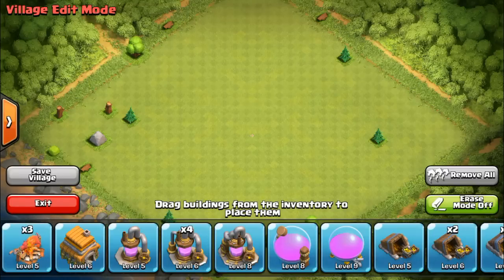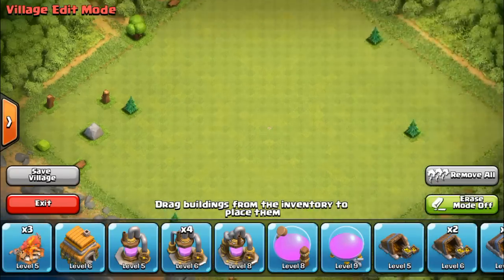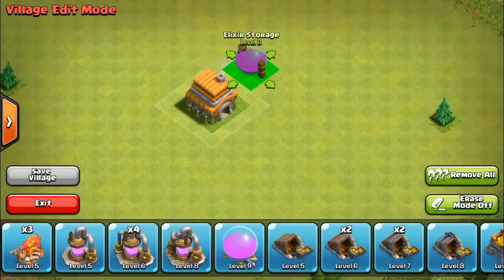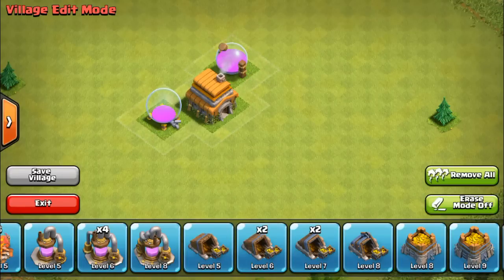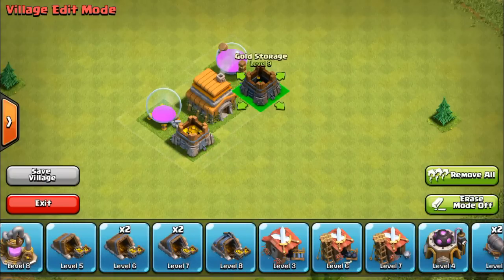This video will definitely be 720p. I'm doing this from scratch - I haven't drawn anything or practiced making one. I'm just going to do it from scratch. What we want is the collectors and storages in the middle with the town hall - that's what a hybrid base is.